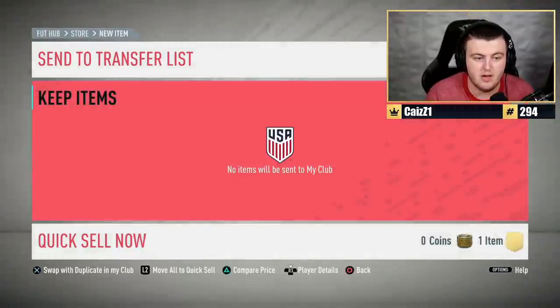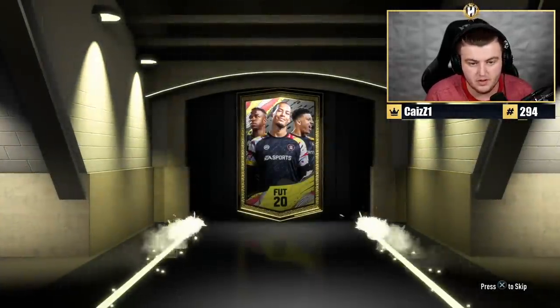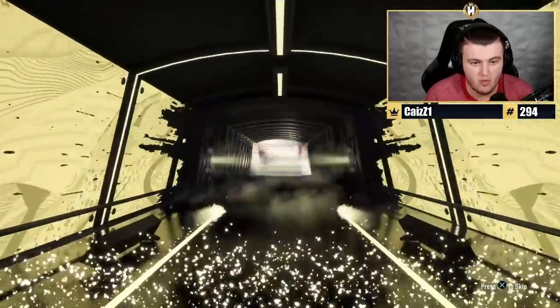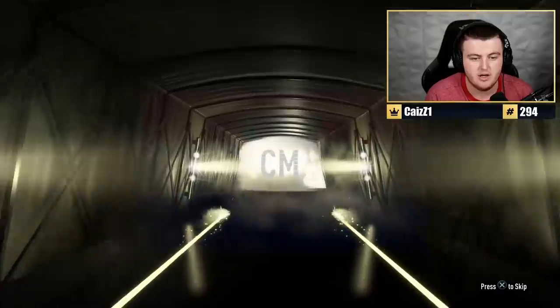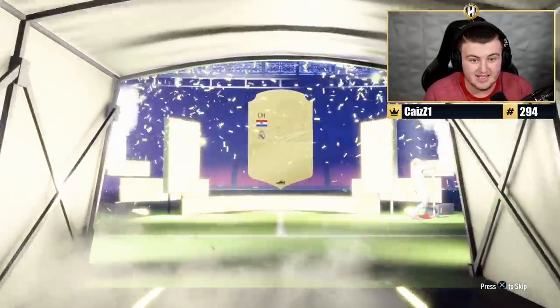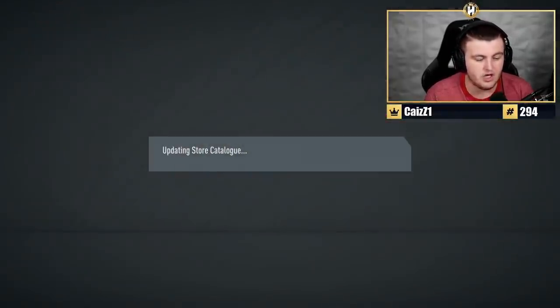We've got a 50k pack now as well. Like a Team of the Year or Team of the Season would be fantastic. It's at least a board... it's sadly just a walkout, a normal walkout. It's going to be Croatian — go on, Modric! 90-rated Modric. I'll take that. That's decent. I was fully expecting that to be Rakitic. I'll happily take that EA, thank you very much. We'll take a 90-rated Modric.